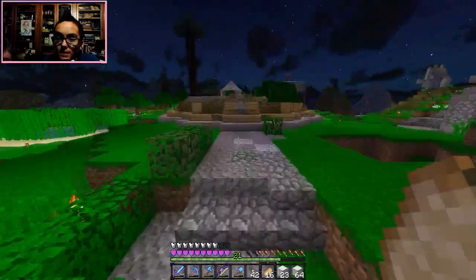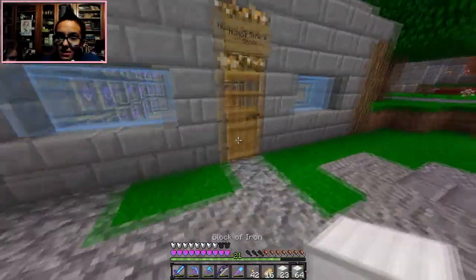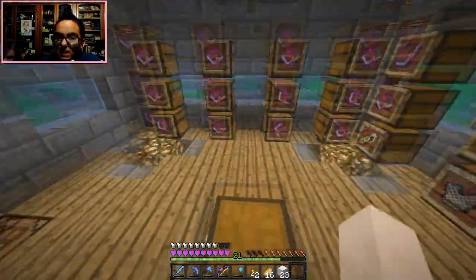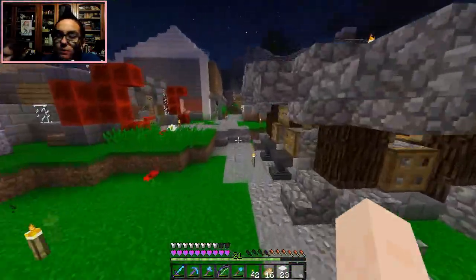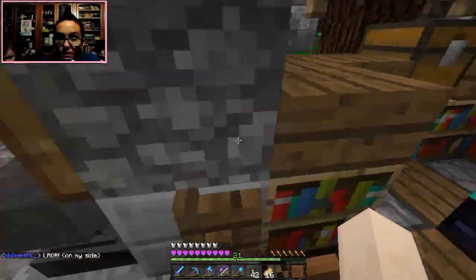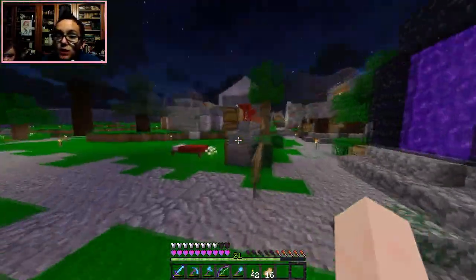I definitely have to AFK, get some levels, and enchant some books to restock the shop. Let's see if Husky's made any sales since I last checked — only 16! What a scrub, we're running him out of business. We have way cheaper prices. We've got four stacks and 28, so that's just crazy — we just got a ton of stuff.